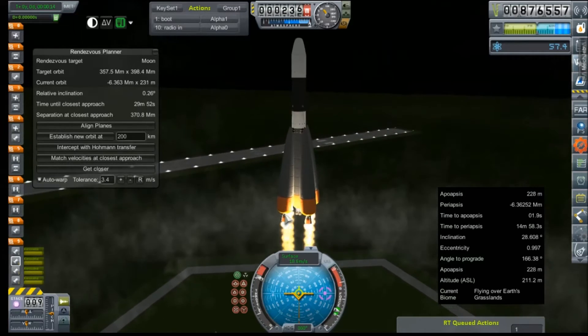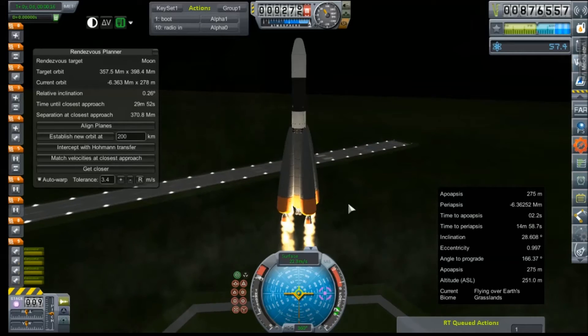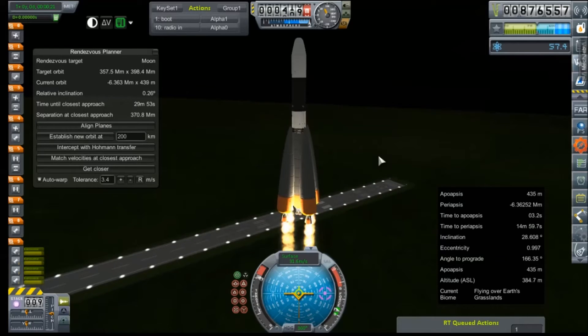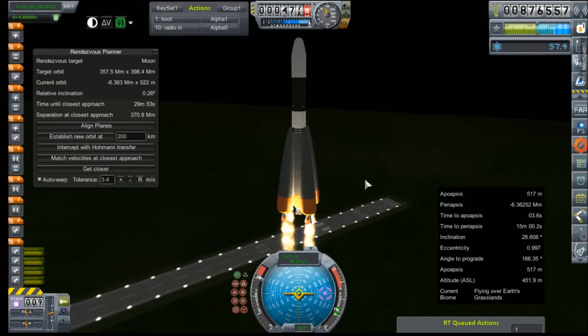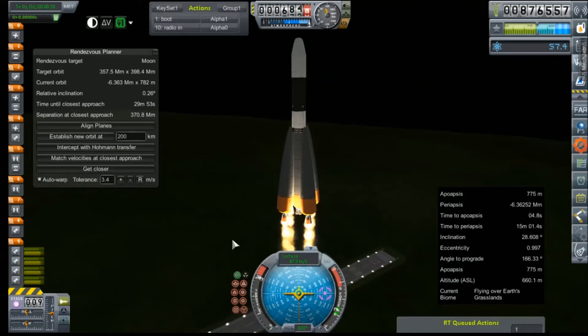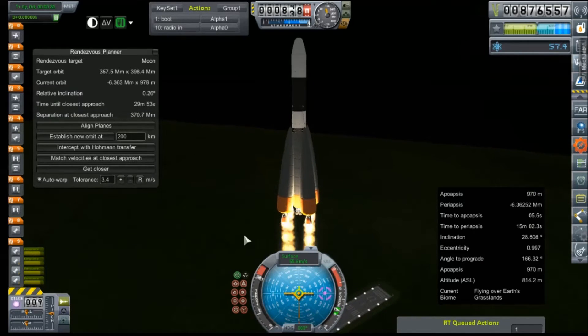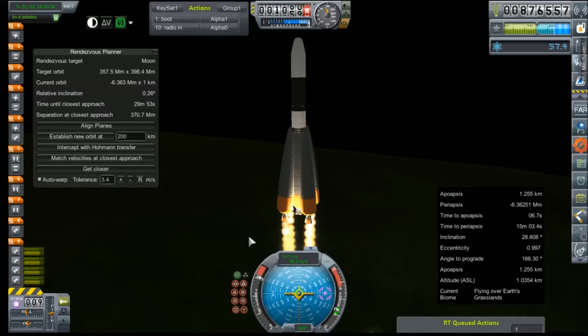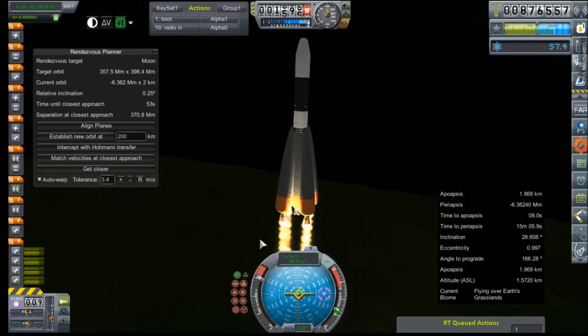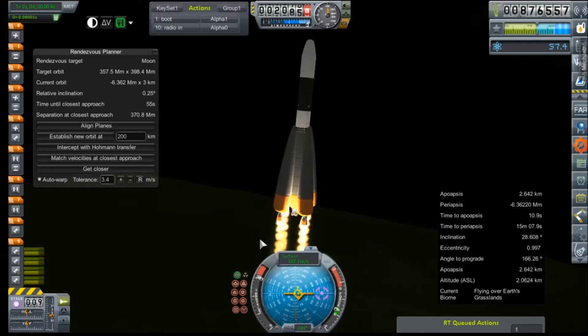So again, I'm going to speed this up in post, provided of course that not everything goes absolutely sideways like last time. Here's hoping, fingers crossed. Can we get a smooth launch this time? Could something go relatively right for the space program? Starting our turn — there's a little bit of wiggle. But it's certainly more manageable than last time, I think.